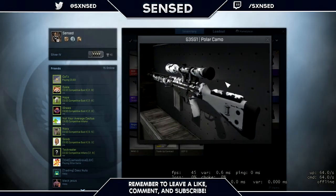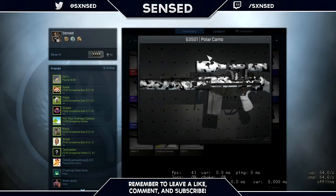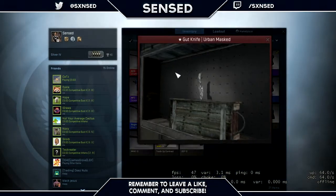And finally we have the Auto Sniper Polar Camo — I got this off a drop and didn't feel like selling it since I didn't have a skin for it, so I just kept it. That's pretty much it for my inventory. If you guys want to see more CSGO videos just let me know down in the comments below. Leave a like, comment, subscribe, and I'll see you guys later.